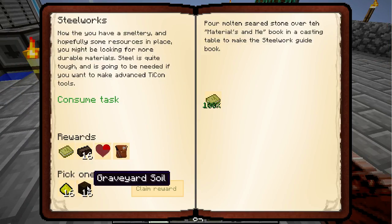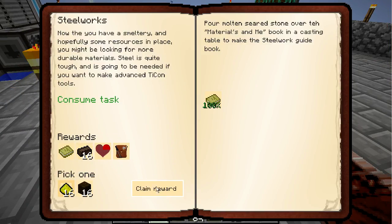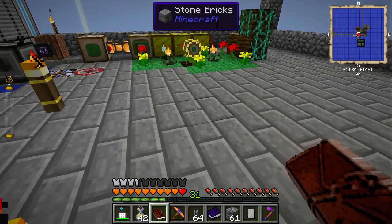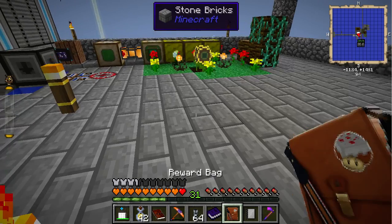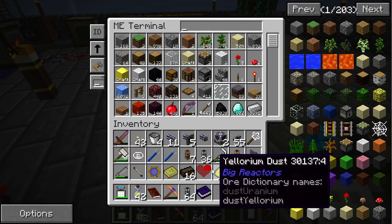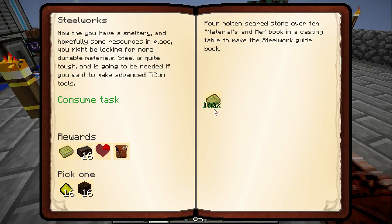Wow, they're both not great. Scorched bricks — okay, steelworks. Not so good a reward, just a heart. Put them back in. Let's see the next quest here.